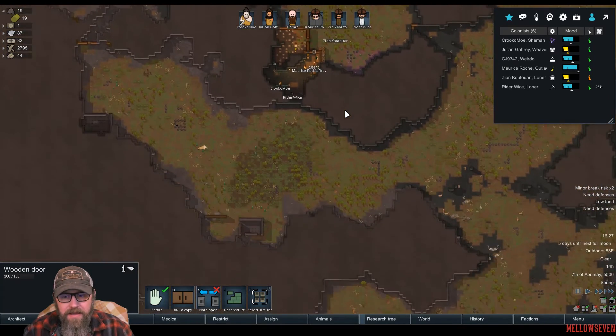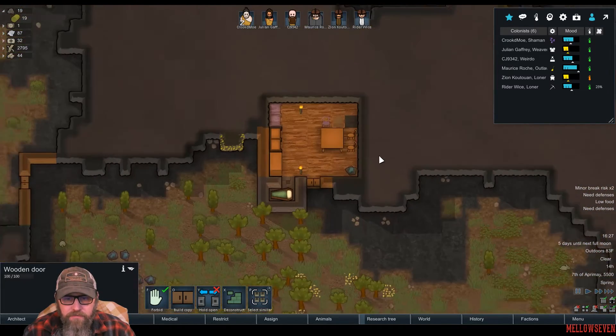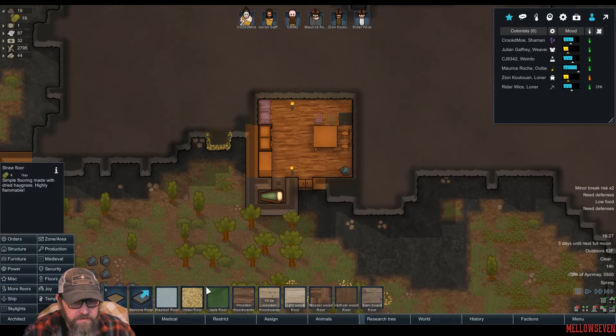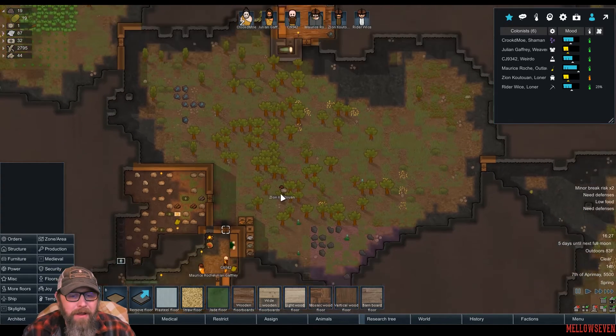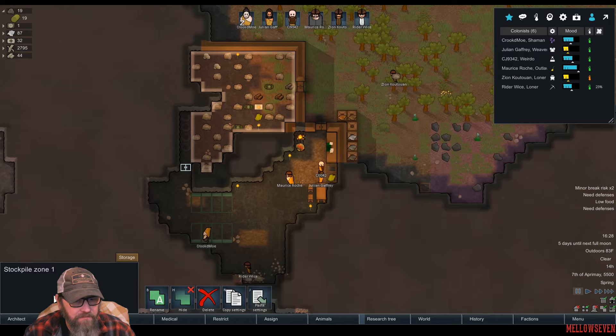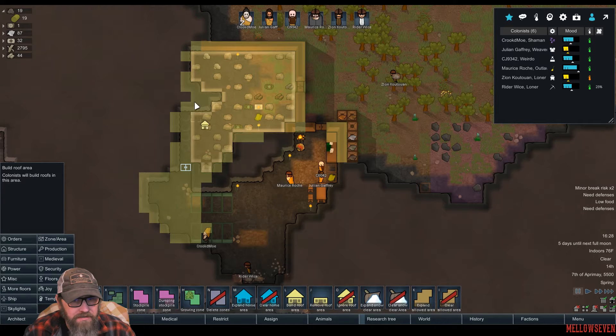So we are back. Last time we had apparently eaten all our food. I've been around a couple seconds. You can see we've almost finished the floors in here. Anyway, the last of our meat rotted — 15 meat — apparently rotted in less than a day, which seems a little odd. I thought it was covered, but maybe it's not. Let's check our roofs. It should be roofed. I don't know why we ran into problems with it.